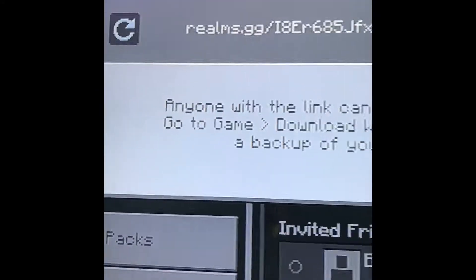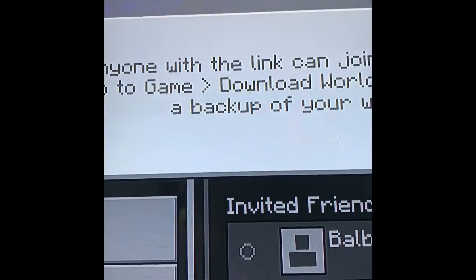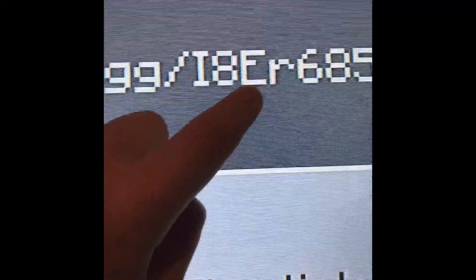So there, your link will be your code. This is how you join your friends' realms too. My realm code is: realms.gg/iher685jfxs — that's the one right there. Now you guys have the privilege to actually join my realm.